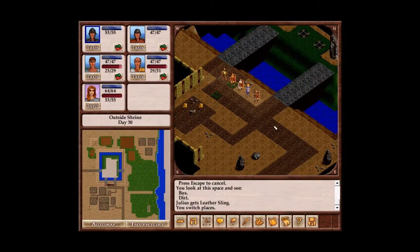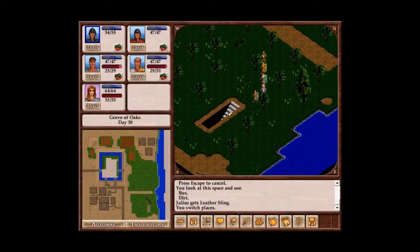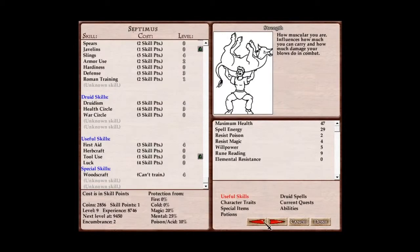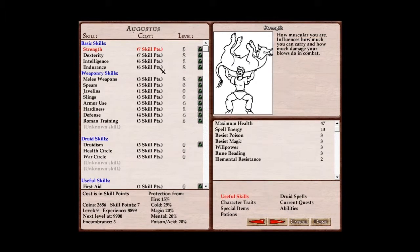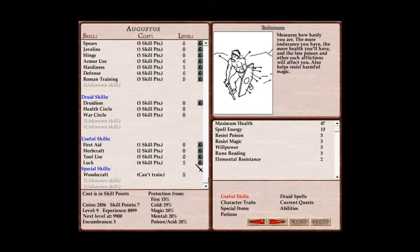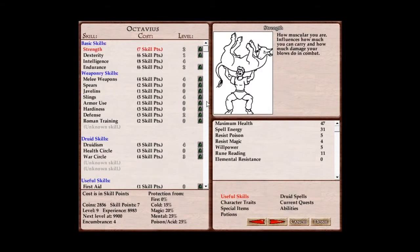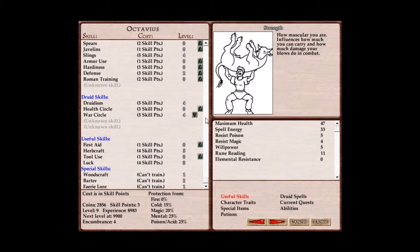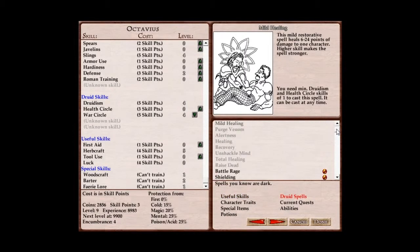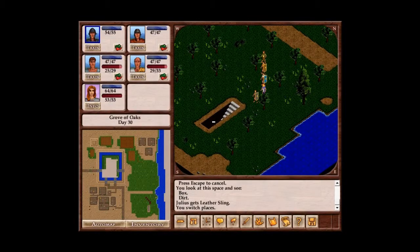Before we go in, I want to take a look at what's below here. Wait, someone leveled up — Augustus leveled up! Now that we have seven points, you should probably put a point in endurance at this point — actually no, put a point in tool use. The more we get, the better. Octavia leveled up? When did that happen? Point in war circle. Now he will be able to cast Quicksilver Feet next chance we get, when we get him trained. I'm going to save before I go in there.